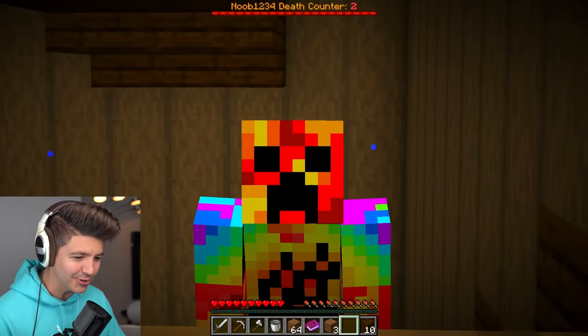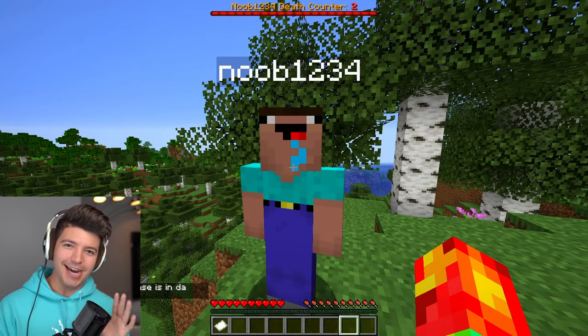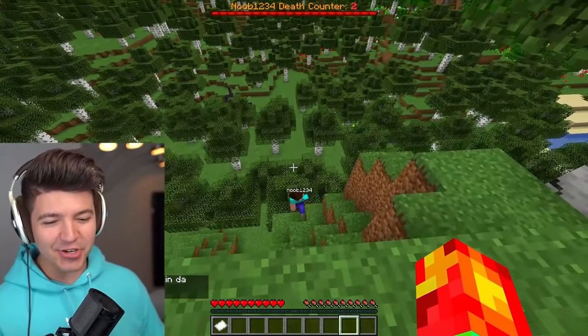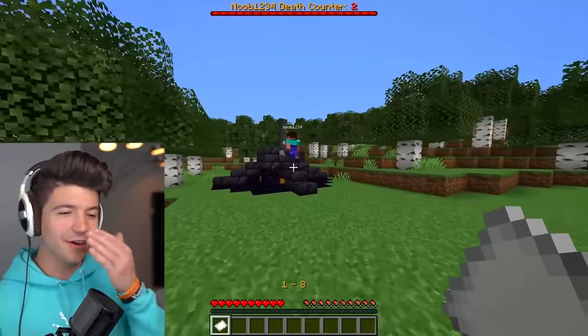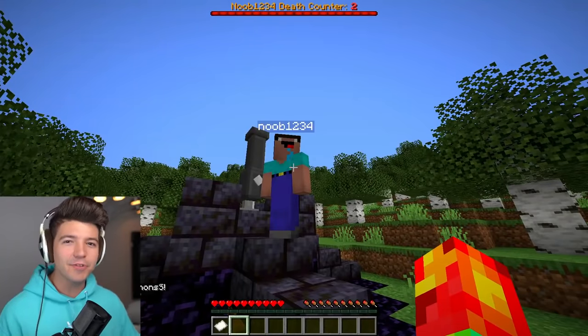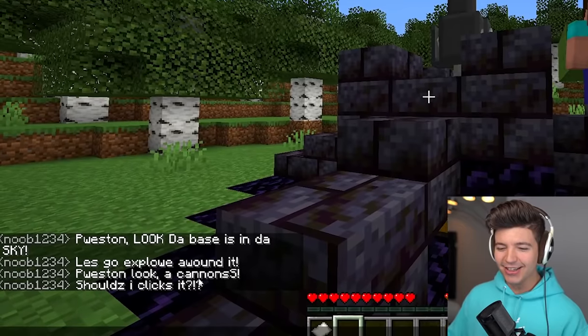Unfortunately, Agent Noob is going to be with us for the entire video. I'm really worried. Preston, look at the base in the sky — let's go explore around it. So we still have to get there — what is this? This is like from the cartoons. We're about to launch ourselves in a cannon. Preston, look — a cannon. Should I click it? Sure.